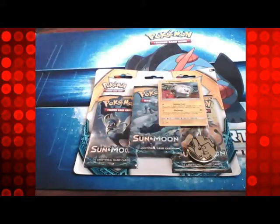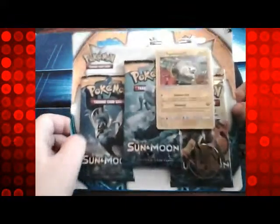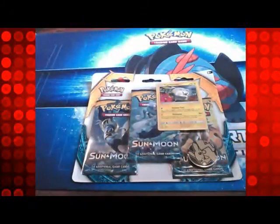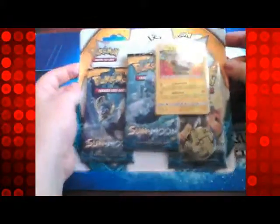Hello everyone, back once again with some more packs for you. This is the second Sun and Moon blister pack — it is the Togedemaru pack. If you've seen the last blister pack opening I did, you'll know I pulled some nice stuff out of there, so we will see if we can do something similar with this one.